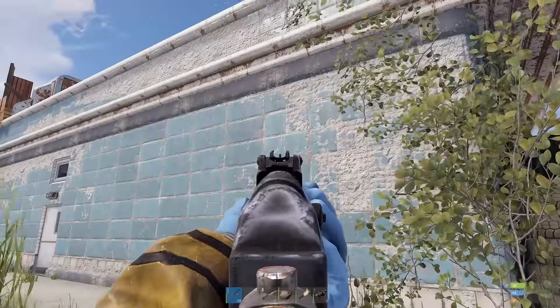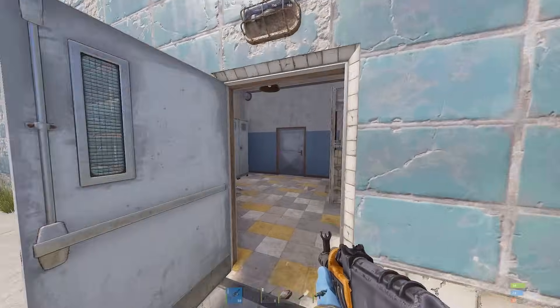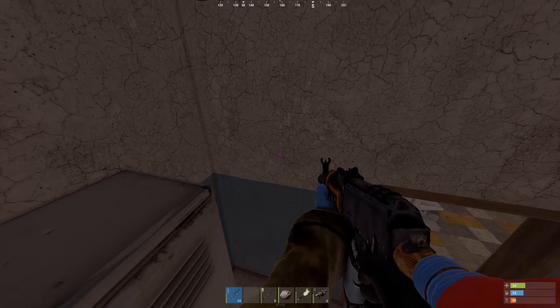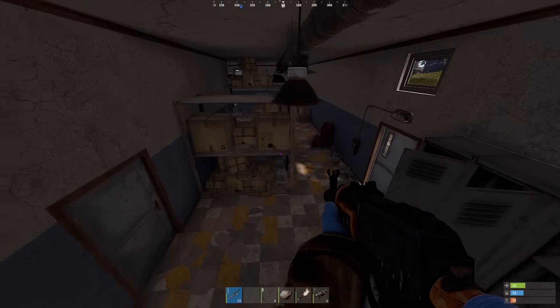So you're in Oxum's — or whichever gas station this is. You go to the back, let's say there's someone chasing you, you close the door behind you. You hit this door here, boom, you crouch on here, and this is a really good angle because no one expects you to be here.